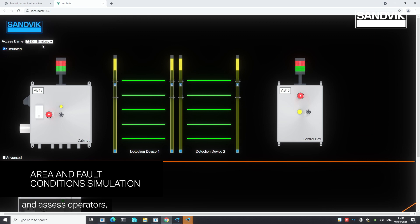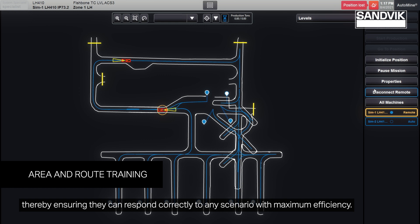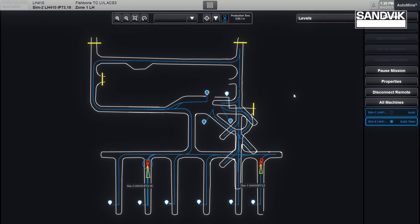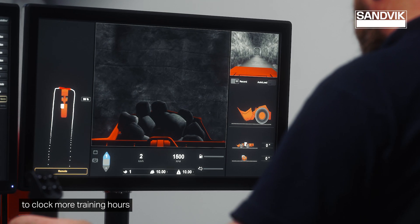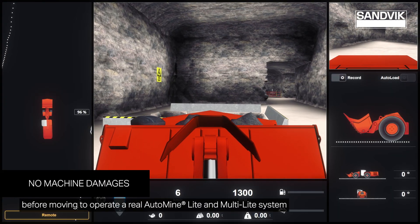Trainers can assess operators, ensuring they can respond correctly to any scenario with maximum efficiency. The Auto Mine training simulator allows operators and technicians to clock more training hours before moving to operate a real Auto Mine Light system.